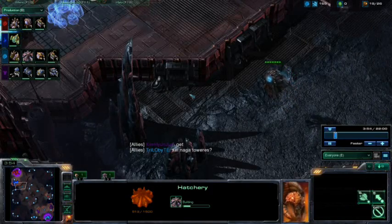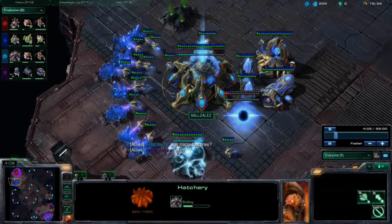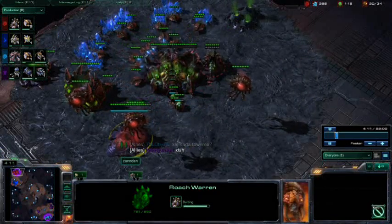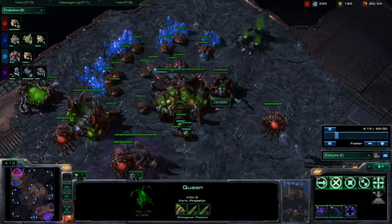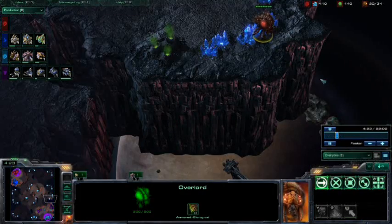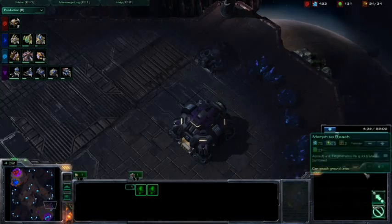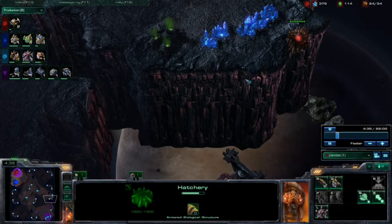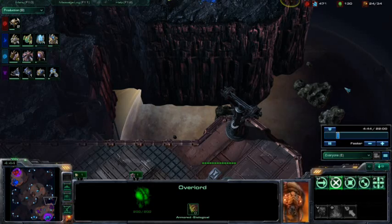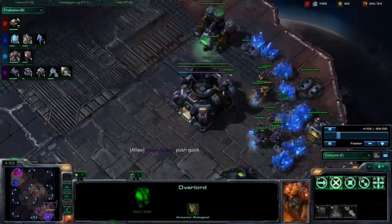Looks like Kim wants those Xel'Naga Towers — a very reasonable idea, as it grants quite a bit of map control. We do finally see that Cybernetics Core coming down for Balzales — I'm going to call him Balls because that's a lot easier. Roach Warren coming down for Zandan. That Overlord is moving into position; looks like he's going to keep a scout on the corner of the base. I don't know why you'd want to scout a corner like that — all that's really going to do is let you pop a Nydus Network somewhere later in the game, but it's close to the main so it's going to get spotted real quick.